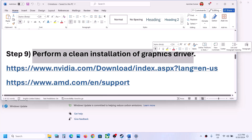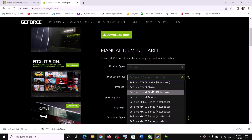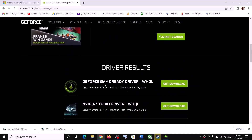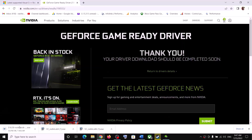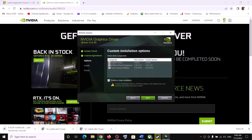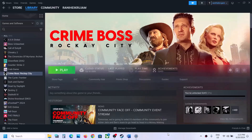The next step is to perform a clean installation of your graphics driver. For Nvidia, go to the Nvidia website; for AMD, go to the AMD website. Select your graphics card and operating system, download the latest driver, run the EXE, click Agree and Continue, choose Custom install, check 'Perform a Clean Installation', and click Next. Let the installation complete.